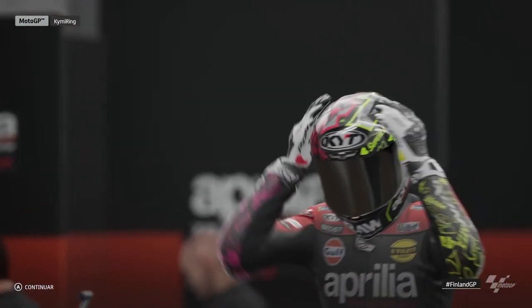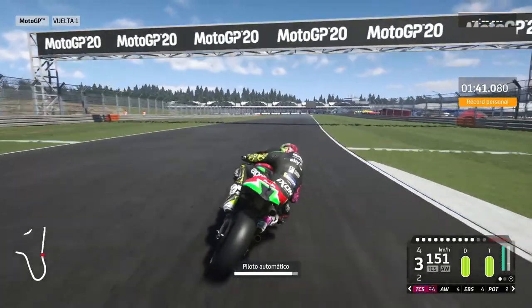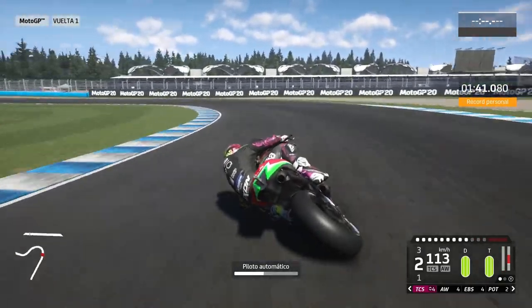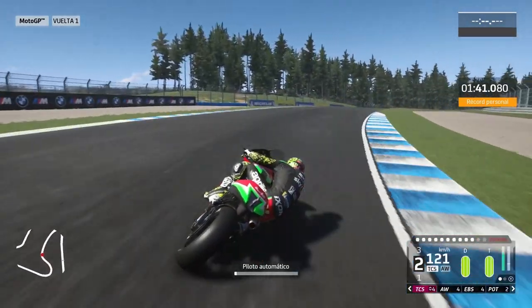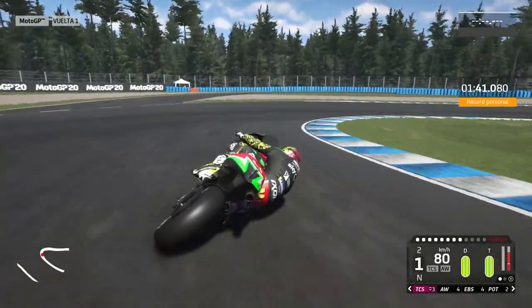Here we are to take a first look at the Kimi Ring track. We're going to exit from the boxes and respawn in the last sector. This track is quite characteristic because it has such long and round corners. It looks a little bit like the Argentinian GP. We'll take the last turn of the circuit and after this the lap will start.